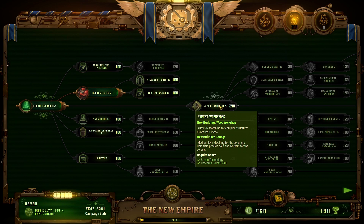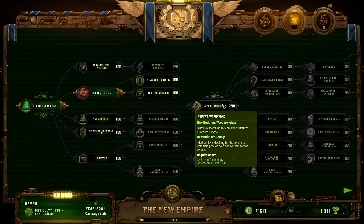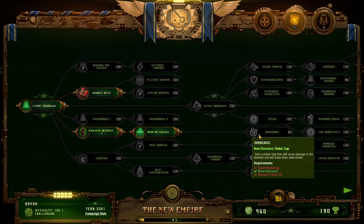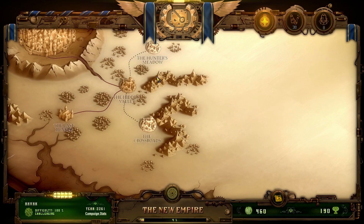Expert workshops allows researching complex structures made of wood. Medium level dwellings for colonists provide gold and workers. Mechanized storage expands maximum storage capacity of resources. I really wanted that, but I'm going to go for barricades - that would allow us to unlock them. Barricades set stake traps that cause damage to enemies and make them walk slowly. You can have rows of these outside, which has a very big effect on enemies' ability to reach the walls.